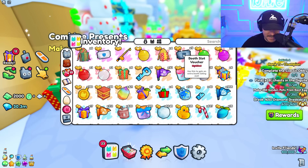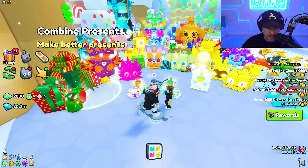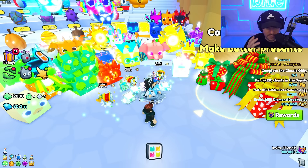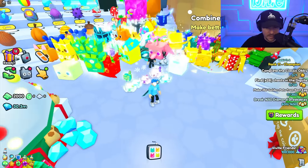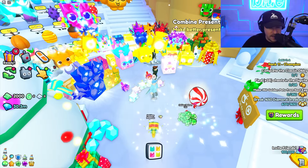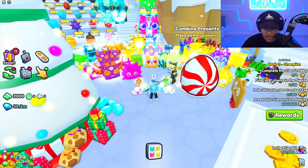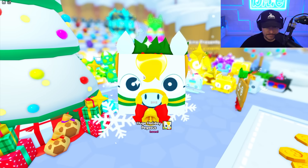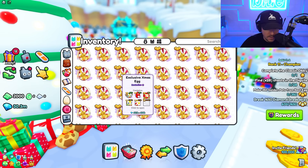It is now time to open our eggs. We have 101 eggs because we got the extra bundle, and we also have six Titanic presents. Let's start with a little open-three action. Something good out of here. I've done a lot of videos where I've clicked as fast as possible, but it never really seems to make a difference. Holiday balloon cat. Wait — a huge holiday pegasus! Okay, that's awesome. We don't have any huges out of this egg yet, so this is our first one.